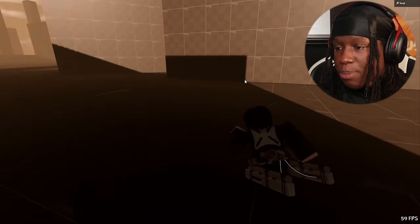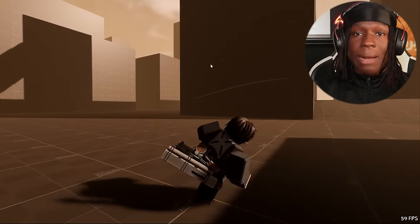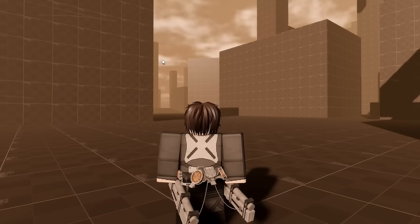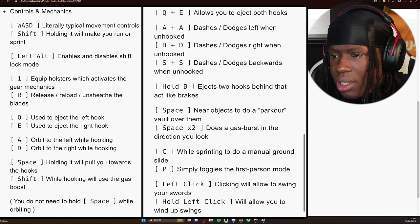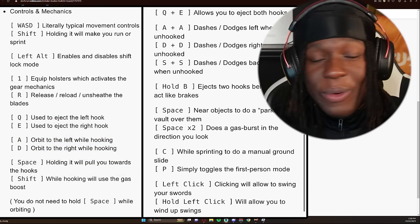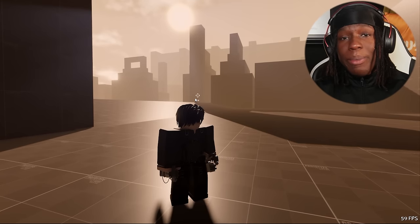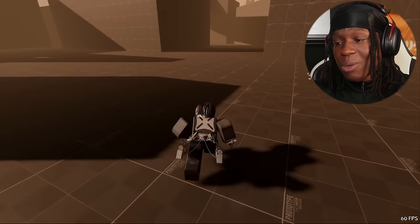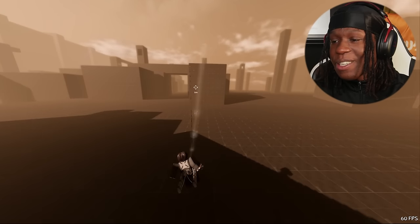The camera is pretty nice. It's an AOT game so there's definitely ODM gear. I equipped the ODM gear and oh my god, this game has mad controls. Let me read these — WASD typical controls, left alt, shift lock, equip holsters, AD orbit to the left while hooking. This might be the most unique or in-depth AOT game I've ever played. Eject both hooks, hardcore vaults — there's just too many controls. Let me just go ahead and try using the ODM gear.